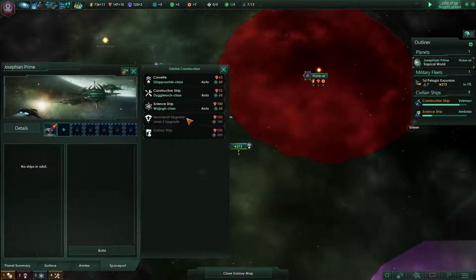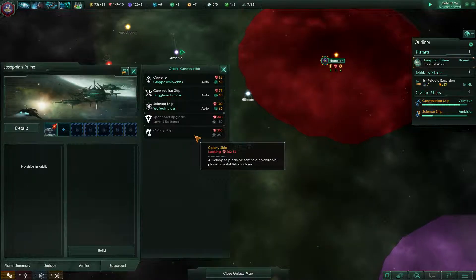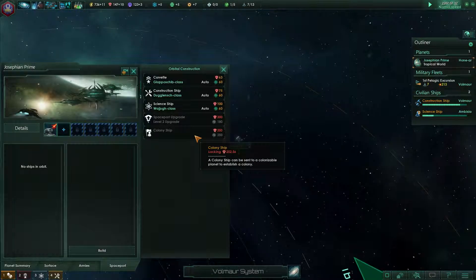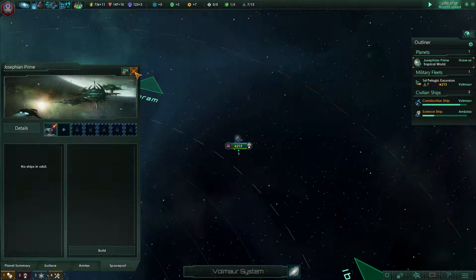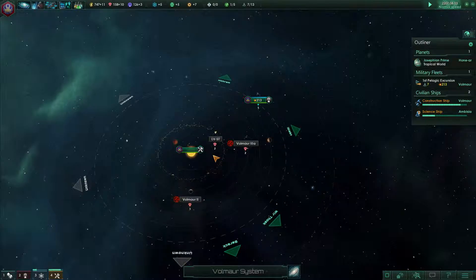Everybody's working. Maybe we should make another ship. Can we make a colony ship? It's lacking funds — it's 350 minerals. We're almost halfway there, just keep saving.